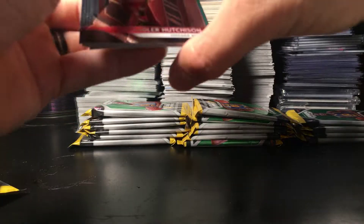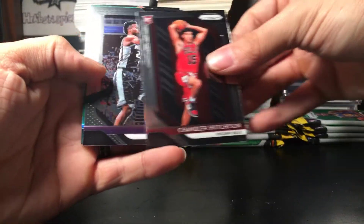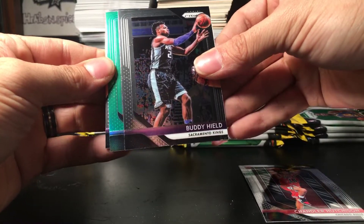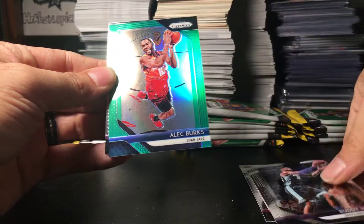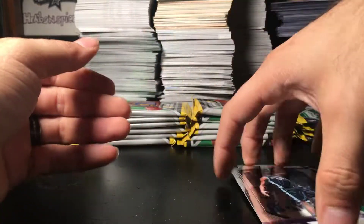Next pack. Alright, we have ourselves Chandler Hutchinson rookie, Buddy Heald, a green prism of Alec Burks — who is now with the Cavaliers — and Zach Randolph.